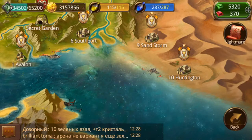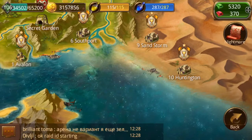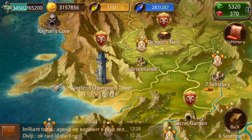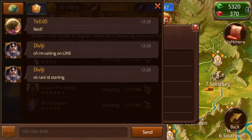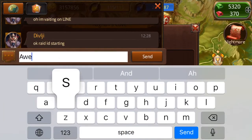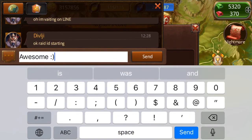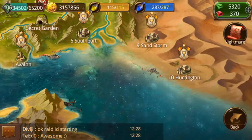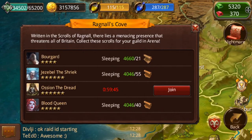Come in here and I'll show you real quick. Dave is going to start the raid, which is great. So there are four bosses in here - War Guard, Jezebel the Shriek, Austin the Dread, and Blood Queen.